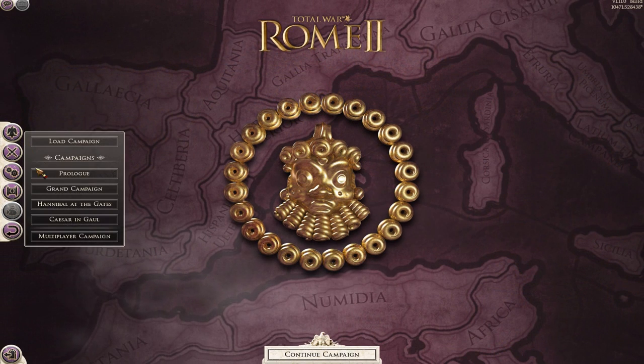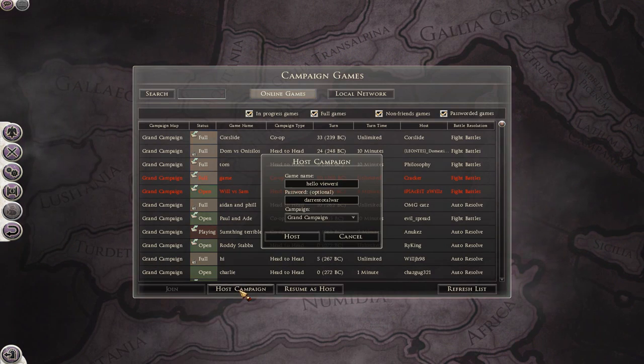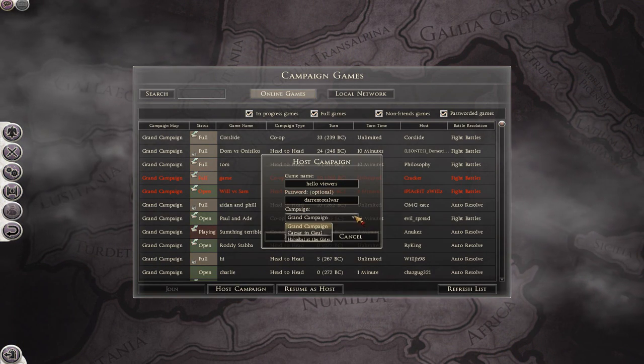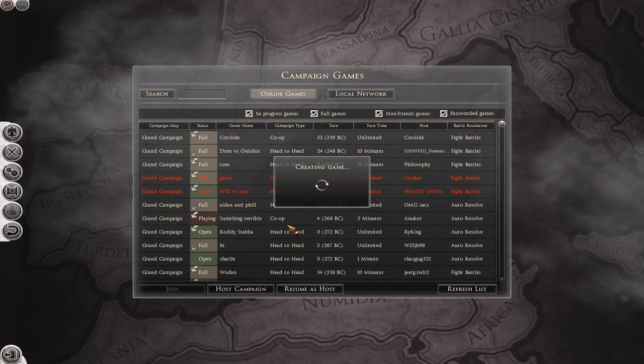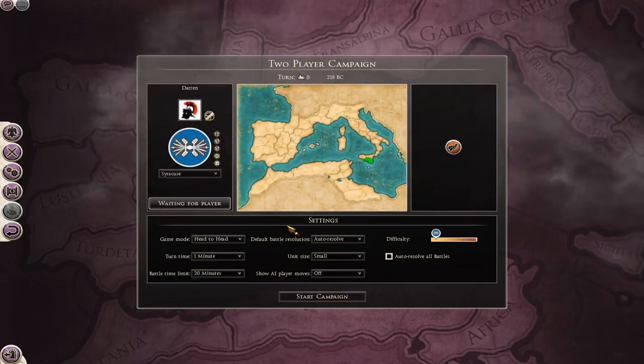The multiplayer campaign, while I haven't played it, features the full list of playable factions from the single player campaign — unlike Caesar and Gaul, which didn't allow for a multiplayer campaign as Rome. I can imagine going head to head with a buddy, Carthage versus Rome, would be a pretty fun game.